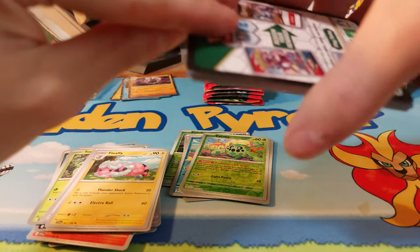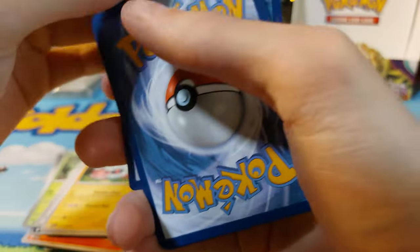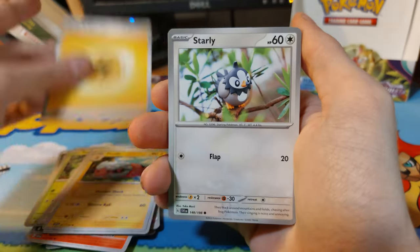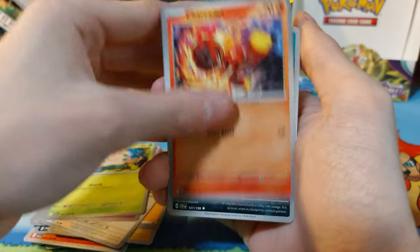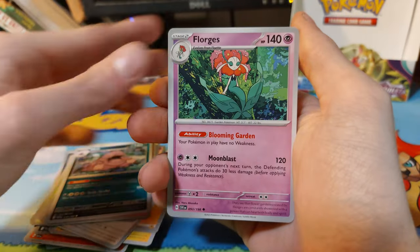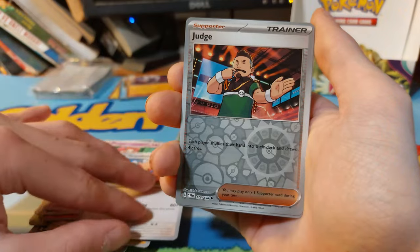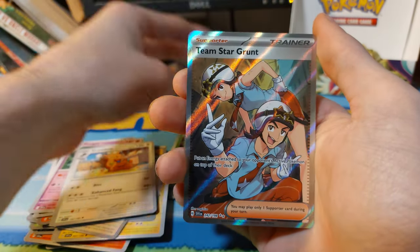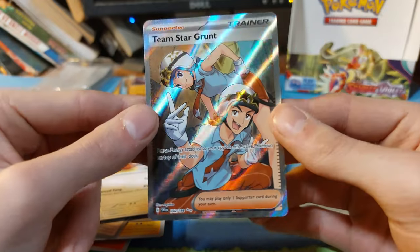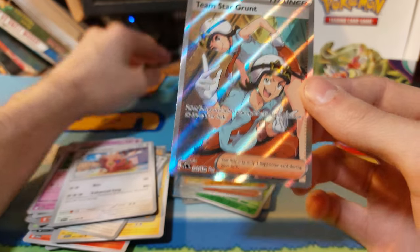Obviously if Clodsire was in this I would be 100% hunting for Clodsire — the best Pokémon in the whole entire series in my opinion. Muk, Florges, we have a Greedent, and our first reverse is a Judge. We have a Magnemite and we have a Team Star Grunt. Wow, we have a holo Team Star Grunt!